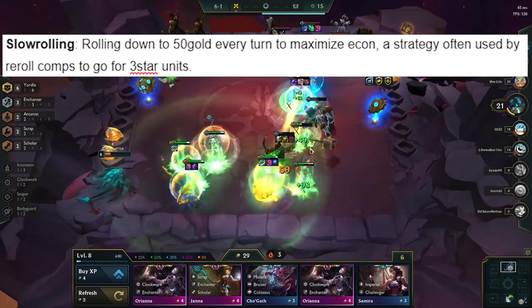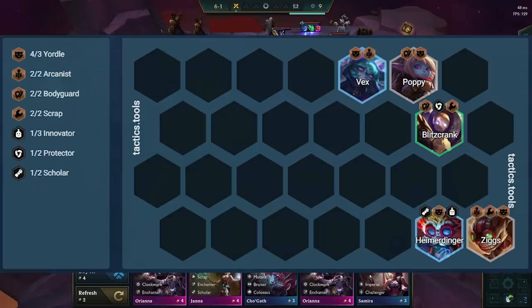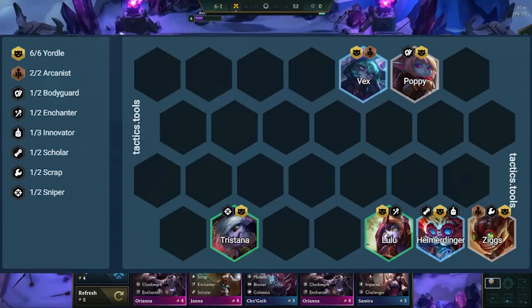We will first be slow rolling at level 5 with this board, and we do that until we hit either Poppy or Ziggs' 3-star. Once you hit 3-star Ziggs or Poppy, you level up to 7 and slow roll at level 6 with this board. We're running all 6 of the Yordles to gain the mana reduction, which is really important for Heimerdinger, as now it takes him 1 less auto to cast.